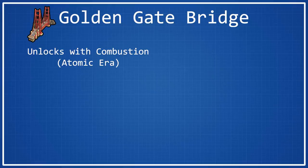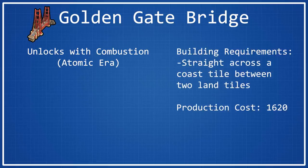As far as the building requirements for the Golden Gate Bridge are concerned, this is where things get a little bit more difficult, because its building requirements are pretty unique in comparison to a lot of other wonders. You have to put it on a coast tile that is in between two adjacent land tiles that are both owned by the same city. This sounds very simple, but it's really reliant on your spawn. There are a lot of situations where you just won't be able to build this wonder in a given game, but once you recognize what these spots look like, it becomes pretty easy to place down, provided you have it in your land.